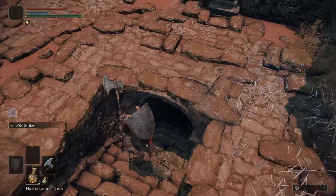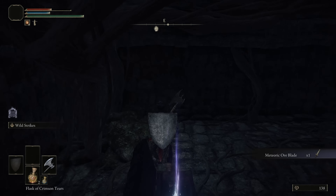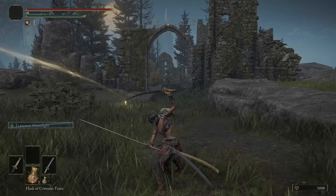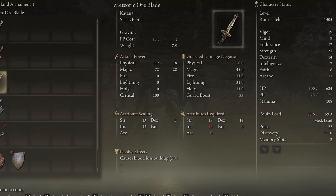Jump into the basement and kill the caterpillar blocking the door we need to open. By the way, during animations you're invincible. But even if you die somehow, don't worry — there is a stake of Marika nearby. Now we have an excellent blade that we can dual wield with another overpowered katana later in the game.